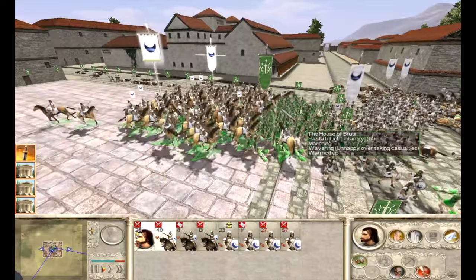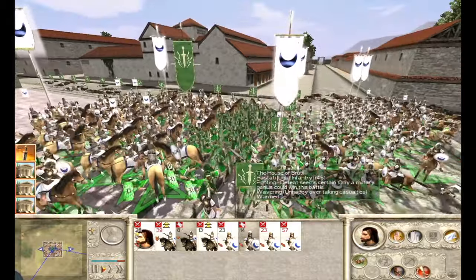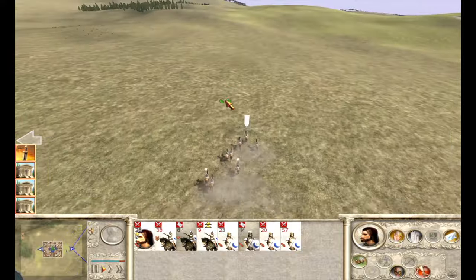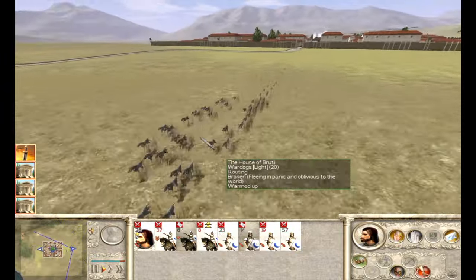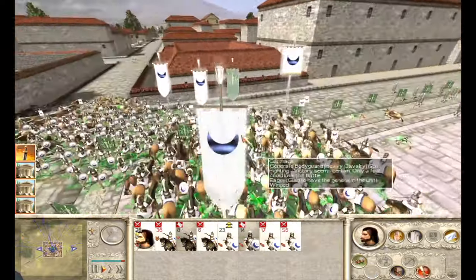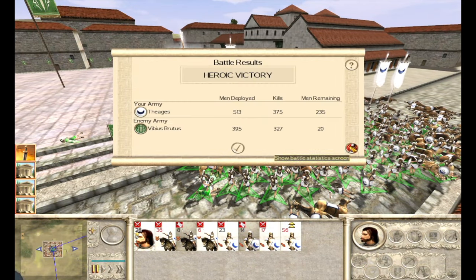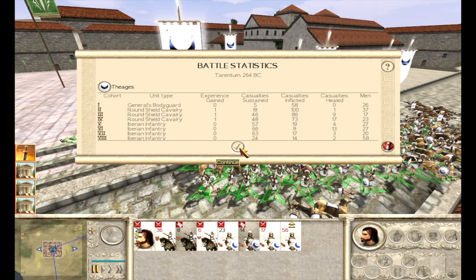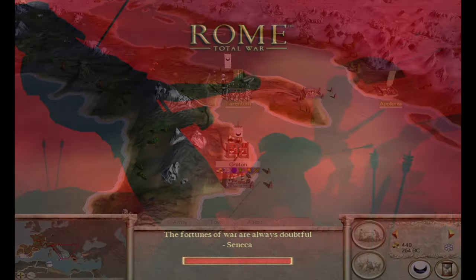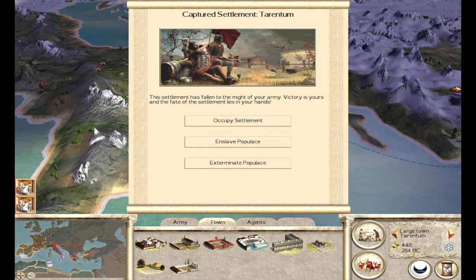That was a slog of a fight, an absolute slog. We get a nice charge in on the infantry - this Hastati unit is pretty much surrounded, they're not going to be able to do too much. The dogs chased my routing cavalry unit completely out of the fight, which is huge. Hastati down to 15 guys - about to get the win on them. There we go, we can end the battle. A lot of my cavalry gained experience but I took some heavy casualties. Victory is ours - we took Tarantum.